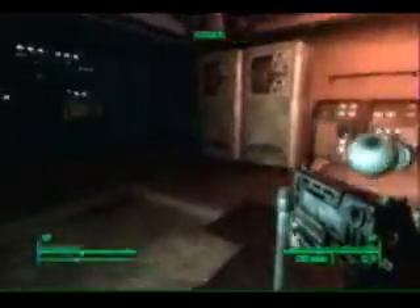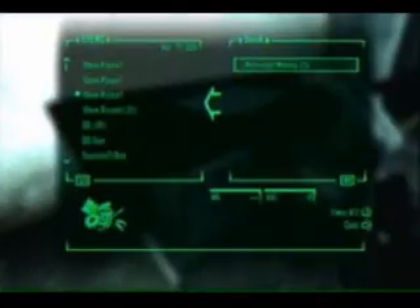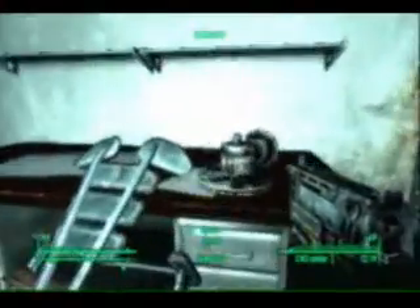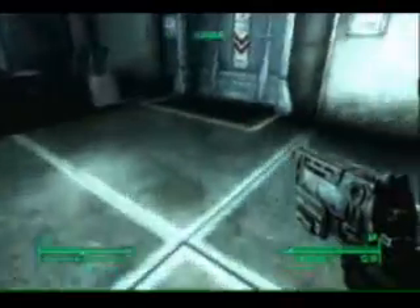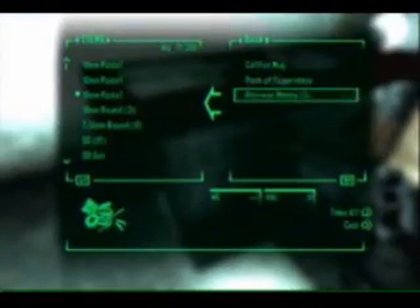Here's the room right before his office, and you now have two options. I have the lockpick ability and could pick the lock, but I don't — I go back and show where there is actually a key in one of the bedrooms to unlock the door to the Overseer's office. So at least you've got options: if you don't have the lockpicking ability, you can just go get the key.